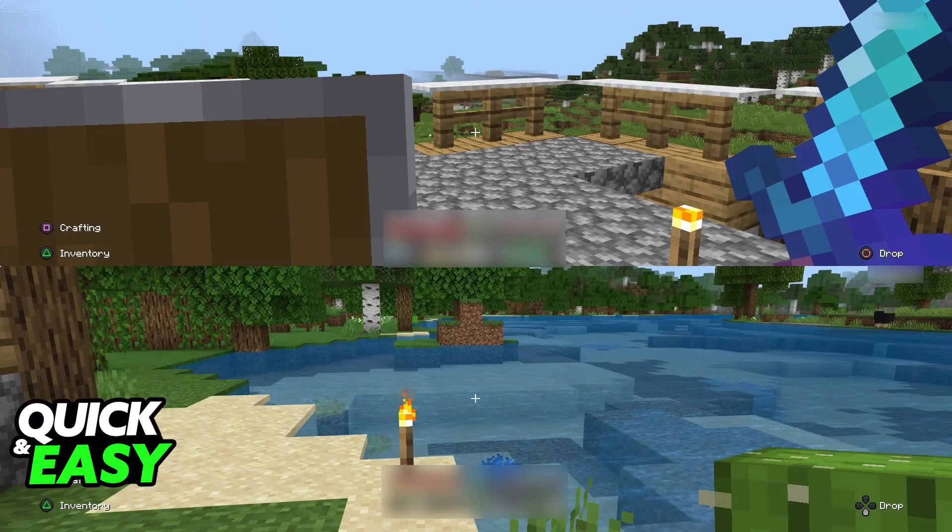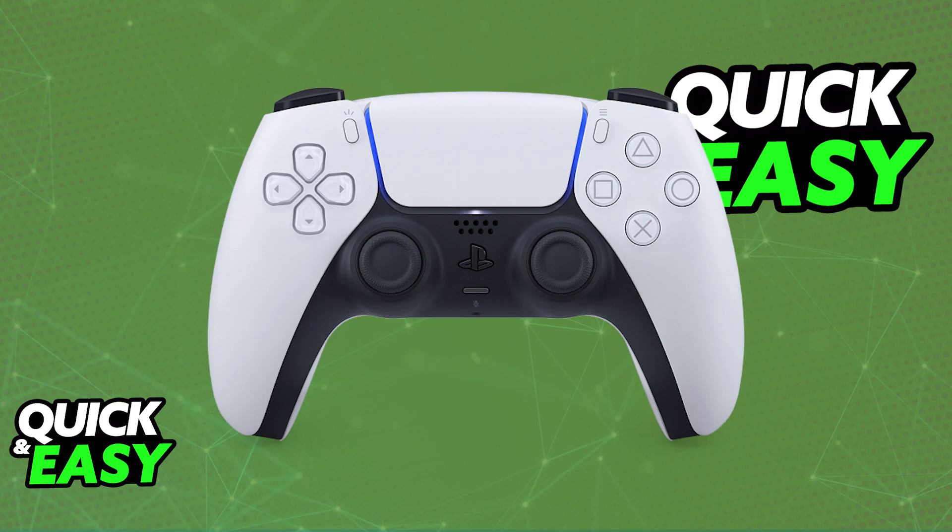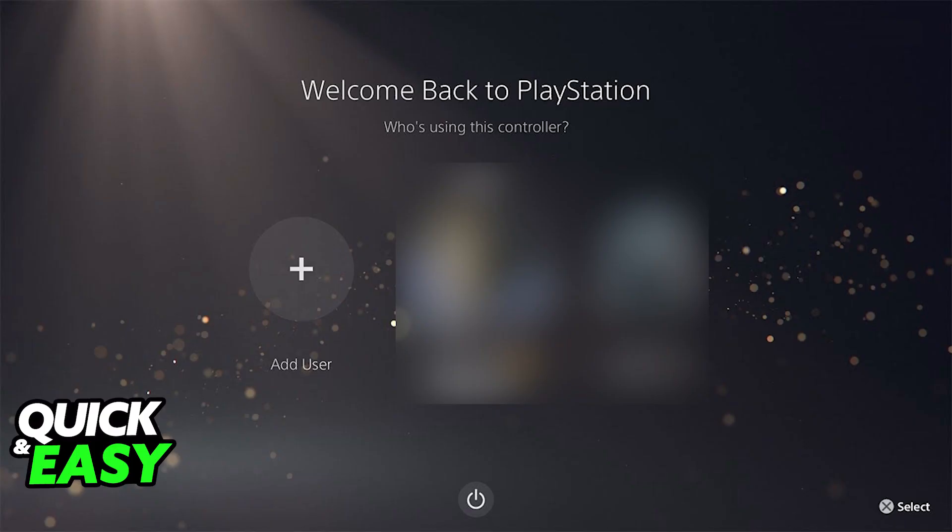All that you have to do to play most games on the PlayStation 5 with two controllers is to go ahead, connect the first controller, make sure that the primary controller is set up, and usually open up the game first before proceeding. On the game where you want to do split-screen, all that you have to do is connect the secondary controller to the console.